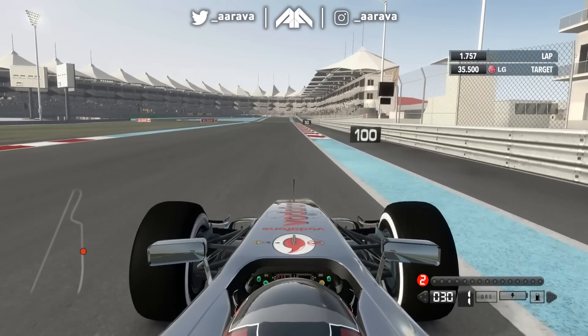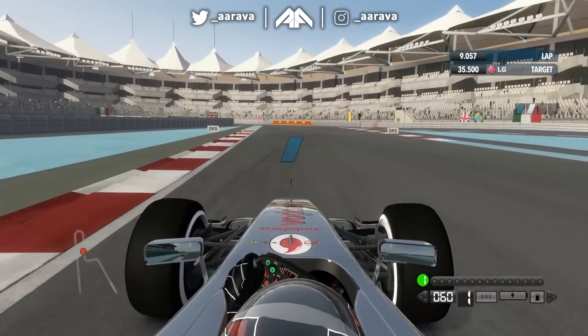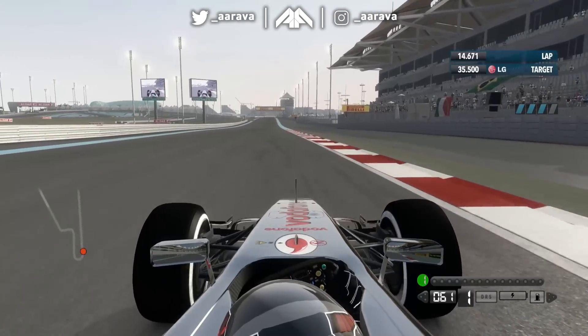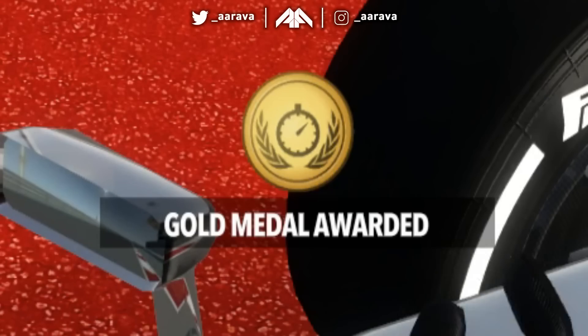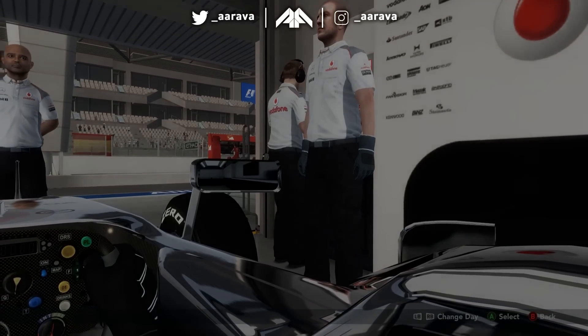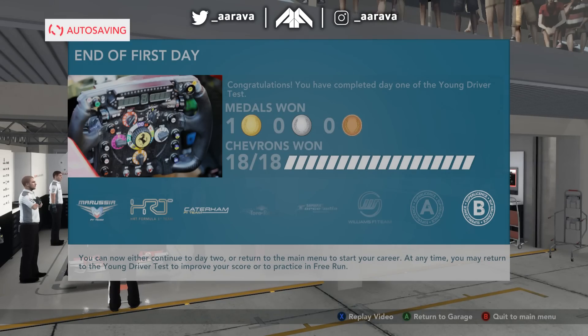I gotta faff through going some corners now - hit that apex, hit that apex. Another apex, hit nice and easy, make sure we hit that. I'm in neutral - that's not good. Was that it? I had to go through three apexes and made it through the test. Gold medal - get in there! That's the greatest achievement I've ever had in my life. We finally unlocked some teams. I'm done with these faffing tests - I'm not going to watch a video about curves and DRS, I already know this.